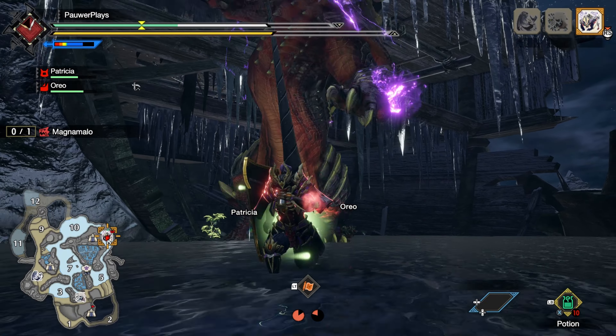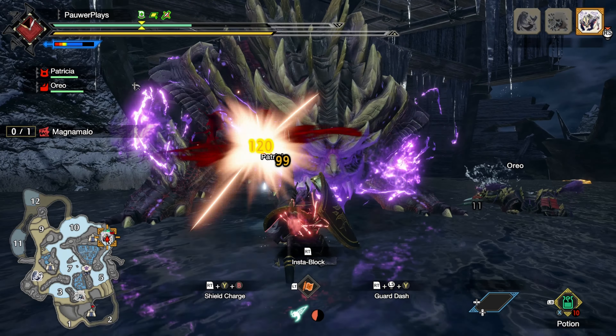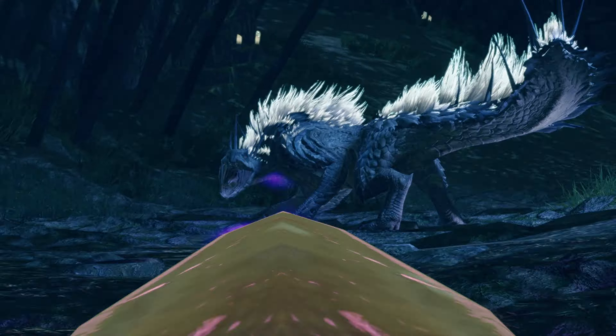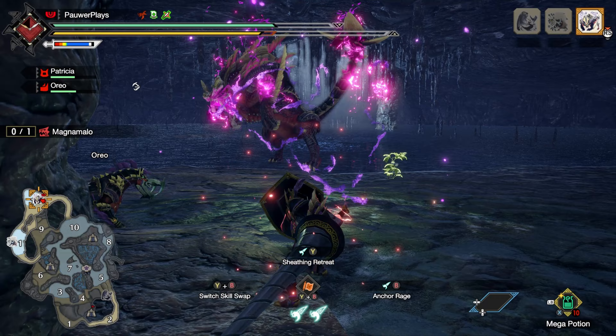Magna Malo is an aggressive predator who uses strong stomping attacks and its spear-shaped tail to hunt down its prey. It will swing it around, stab you, and even shoot out deadly energy beams from it.